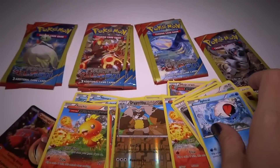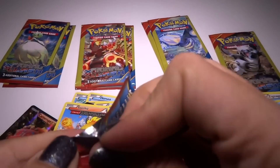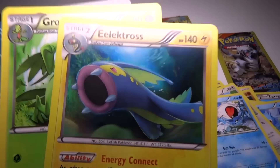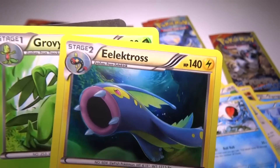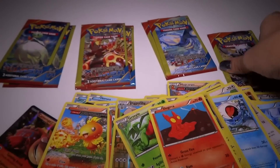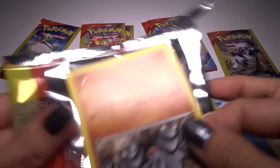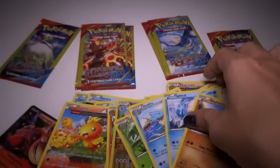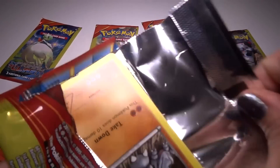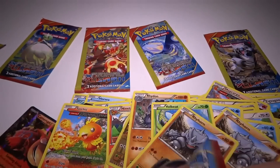Bidoof. We've got three of these left. I think there's only one Aggron left. Finally a Holo — Electros. And a Grovyle. Now we're getting some different cards. And a Spheal. And a Seedra. And a Volbeat. I think we have one of each pack.